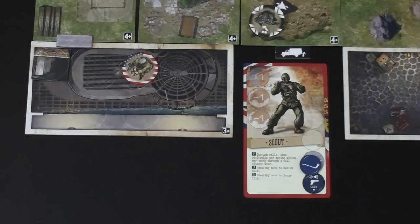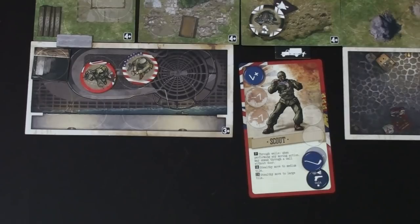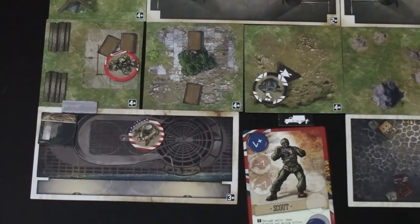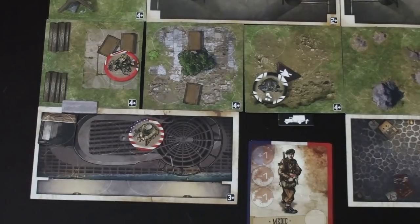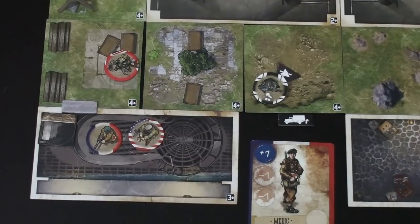Next up is the scout. He has a cool ability where he can spend one action to stealthily move into a medium tile, so he moves into the subtile with the sapper — that's really nice. For his second action he'll save another action token, which is super useful. For his third action, he'll move north through the open door into the small tile. Line of sight in this game: if you can move there, you can shoot there. The Nazi guarding the alarm can only see one space to his left and right, so he can't see us. Last, the medic spends two actions to enter the tile stealthily and saves his third action.